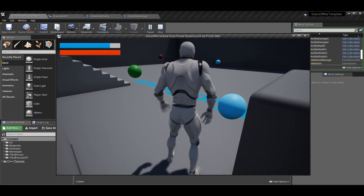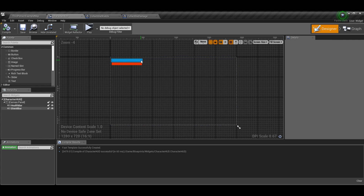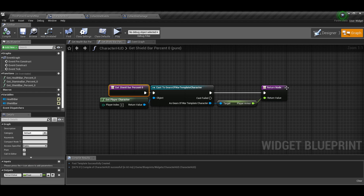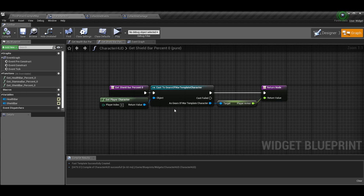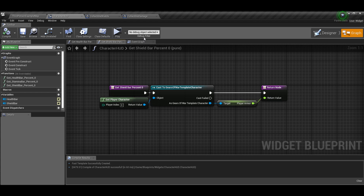Now in the game they appear blue, so blue orbs are your shields. Next, in the character HUD widget we made — I previously labeled the blue bar as stamina but we actually want it to be shields. Go to the progress bar details, click Progress Percent, and hit Bind. It'll automatically create a function. Copy the setup from your health bar: get player character zero, cast it to your code class, get the player_armor variable instead of player_health, and return that. Your progress bar will be working.